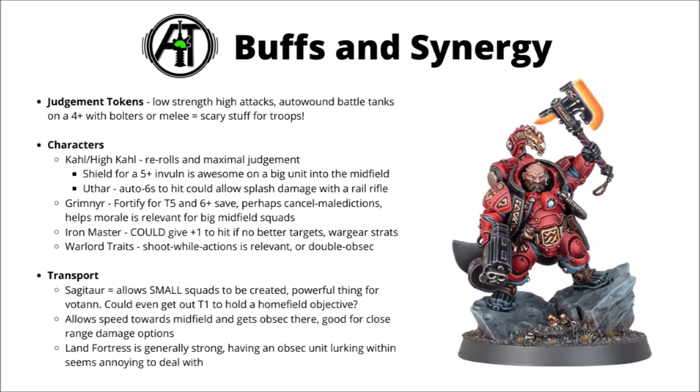Before that, I thought we'd talk about some of the many buffs and synergies that you can put on the units - characters, stratagems, and the individual leagues. First up, Judgment Tokens are going to be very important if you want to deal damage with these. Mass low-Strength shots will deal loads of damage if they can auto-wound regularly, and there's something pretty silly about basic troopers auto-wounding on a 4-plus versus battle tanks. Character-wise, a Carl or High Carl seems like a good one if you want to build around mass units on foot - his Shield Crest Aura is very nice, giving a 5-plus invul save. Plus he can hand out Judgment Tokens and give re-roll ones or full re-rolls.